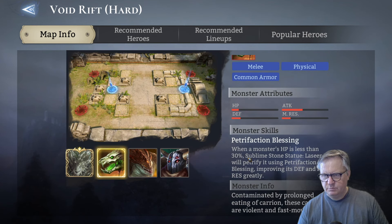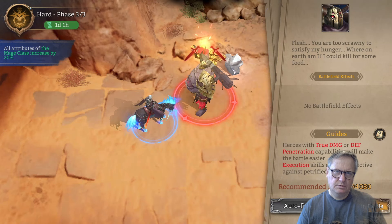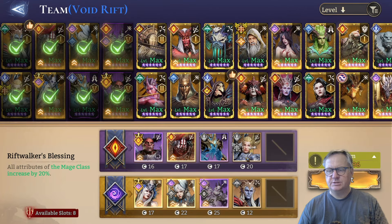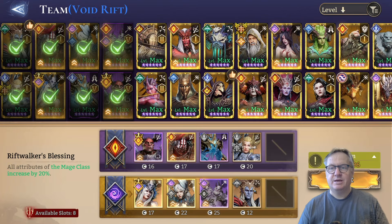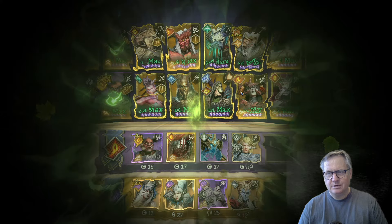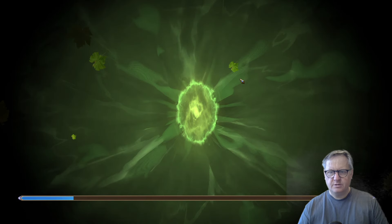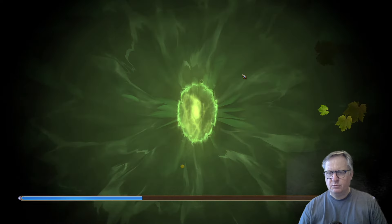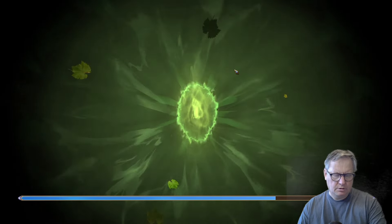Petrification Blessing — when HP is less than 30%, the Petrified Blessing greatly improves their defense and magic resistance. So we want to get rid of them while they're down in that petrified state. We'll use the archer for that, but otherwise we use magic damage to bring them down there. I think the fight more tries to overwhelm you and split your team, but I think we'll be good.